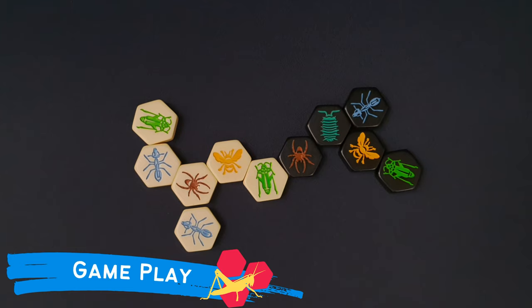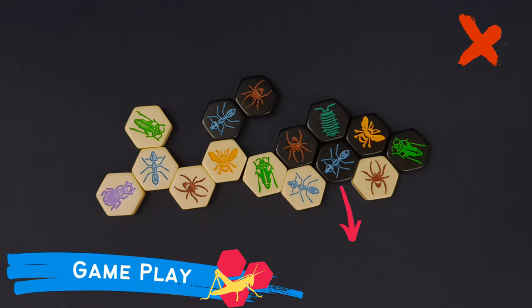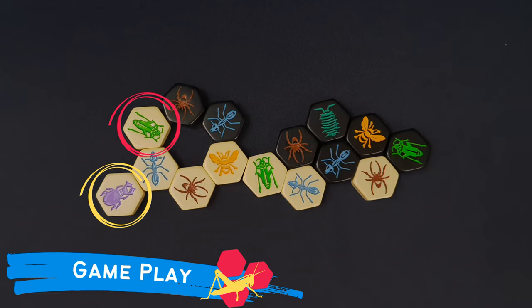Another important restriction is the freedom of movement rule. With the exception of the grasshopper and the beetle, the rest of the pieces move in a sliding movement. If a tile is surrounded by five or six of its sides, it can no longer slide out without moving any of the adjacent tiles. Therefore, it will be blocked and cannot move until it is released. Similarly, no piece may move into a space that it cannot physically slide into. But the grasshopper and the beetle move in a jumping movement, so they are not affected by this restriction.